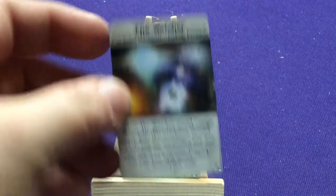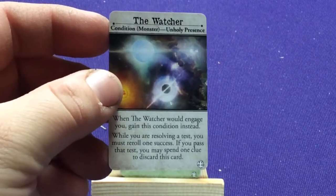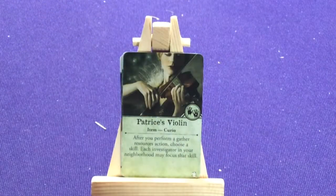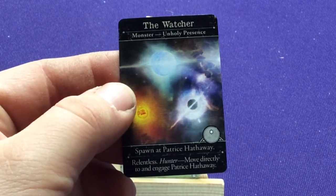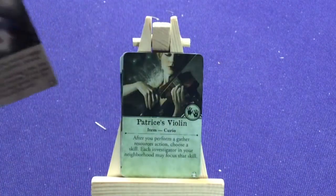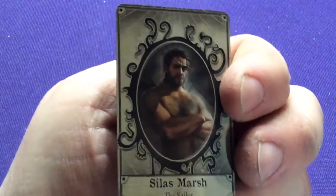She also has a special card called the Watcher. It's a condition, and it's also a monster — an unholy presence. You can flip it to the other side, and it spawns at her side. That's kind of interesting, she gets a special monster card.